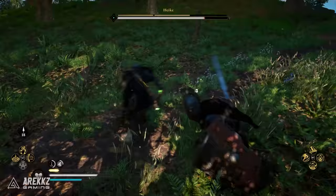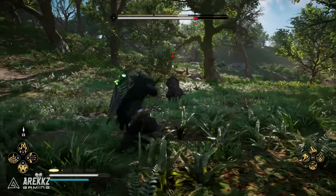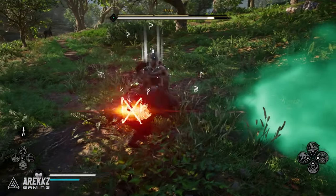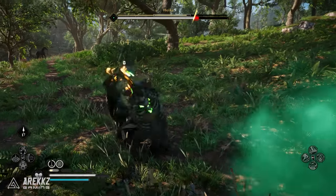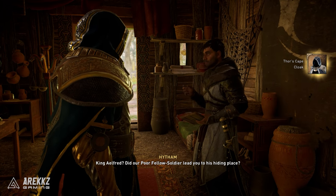Once you've done everything on the order menu, you will get another quest for the final target — the person at the very bottom. Once you've completed that quest you will have all of the order medallions. Hand these in at your settlement and you will get the final piece of Thor's armor.